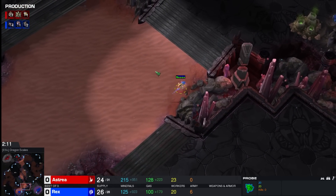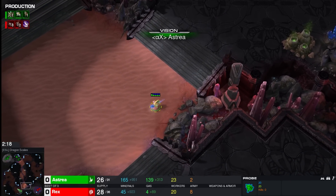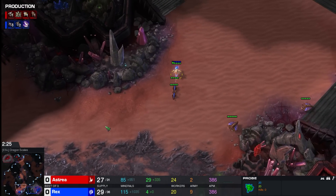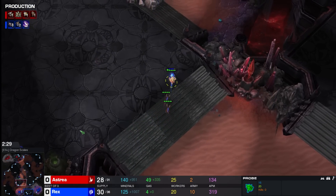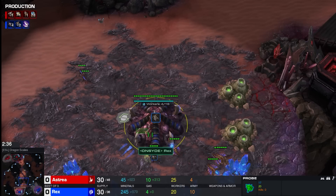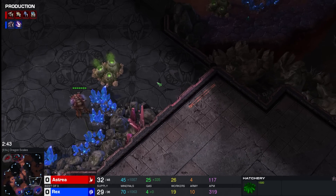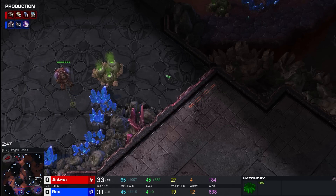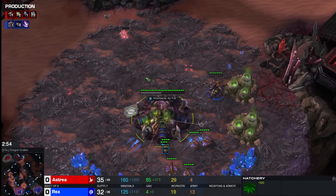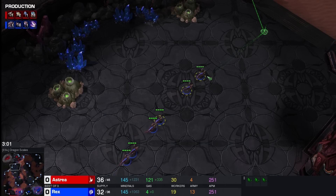Some minerals get stolen here for Astrea as this probe goes on a scouting mission, wants to know where the third base is located. We'll see that it's going to be built in the line formation. Line bases often help against things like glaive adept but might be a little bit harder against stargate openers. The reason the line is better against glaive adept is because you don't have to deal with adapts pushing your queens away and then an easy lift-off with a prism into the main base — that defensive rotation isn't needed in a line formation.